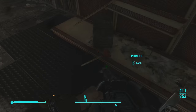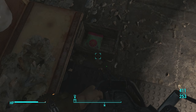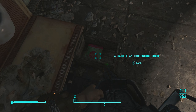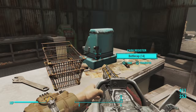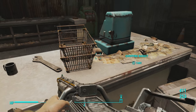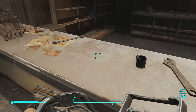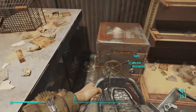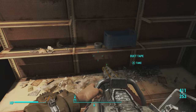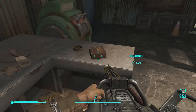Then you come over here and there's another plunger. There's also a few items to loot here, such as this Abrax Industrial Grade Cleaner. Over here there's a couple of metal buckets, some cash registers, shopping carts, a cup, an adjustable wrench, another coffee cup, a combination wrench, a safe for you guys to unlock, and some duct tape.